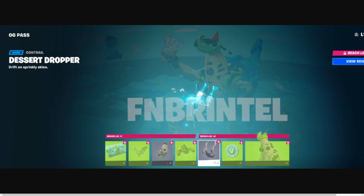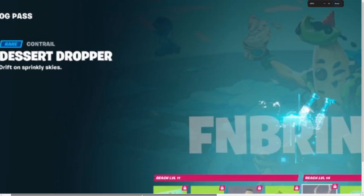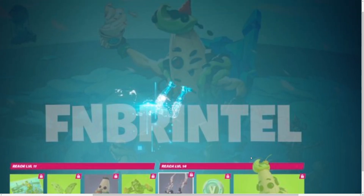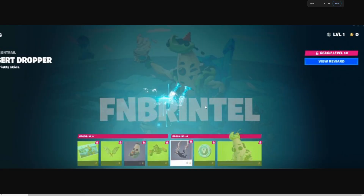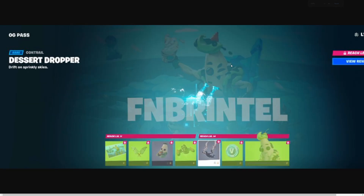Desert Dropper is gonna be a new skin — actually it's not Desert Dropper, it's a new Pili skin I believe. You can see it on the bottom and it looks really really fresh, I really like it. Or is that Lil Whip, because he's holding something? The leak said it's supposed to be Pili, I'm kind of questioning it but it does look like Pili. Really really cool skin.